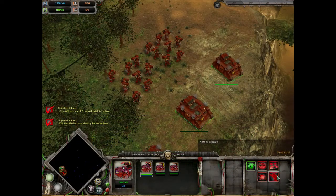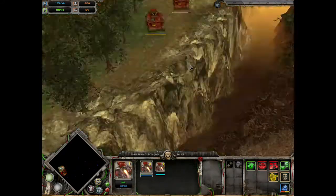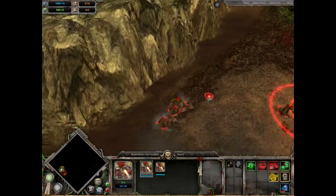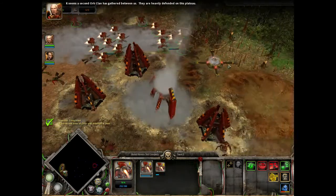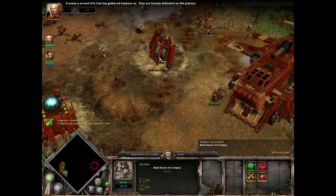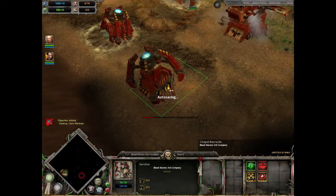Toggle Ceasefire Stance on your Whirlwind Tanks and target fire each building in the orc camp below. Select your Assault Squads and use the Jump Command to descend on the remaining orcs. Capture the Strategic Point and use your two Servitors to repair the Stronghold, Armory, Barracks, and Generator Buildings that have spawned in.